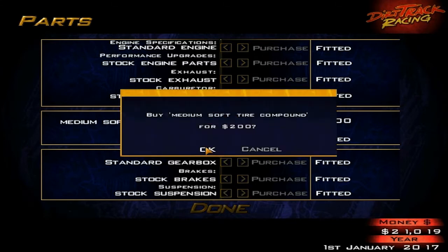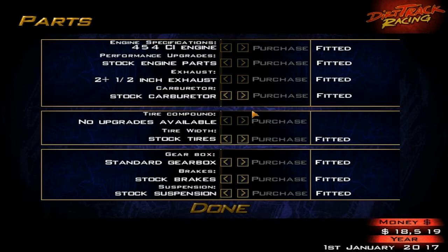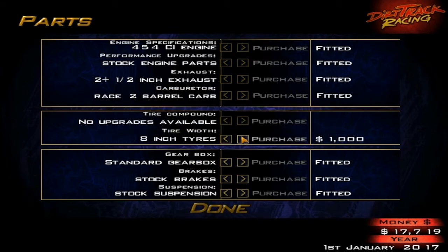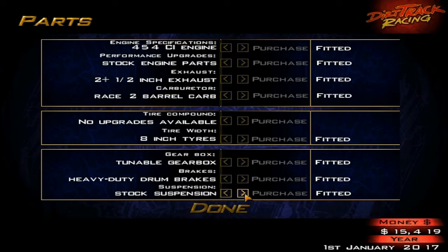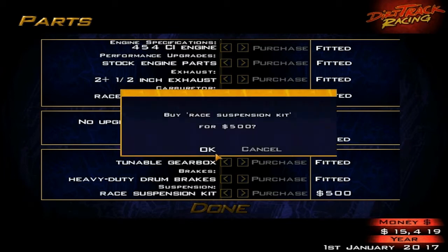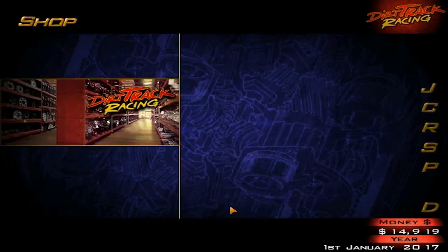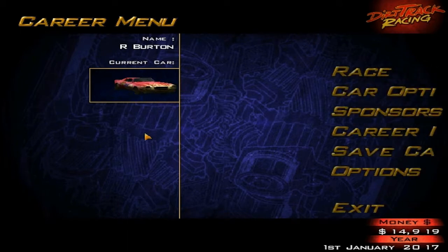Now to upgrade the hell out of this car. First I'm going to buy tires — going to buy all the tire compounds even though I'm going to be using the soft tires, because they provide the most grip and tire wear really isn't an issue in this game. Next thing is upgrading literally everything else, just left-clicking the arrow until you scroll all the way through. So there's my fully upgraded Mars GT.